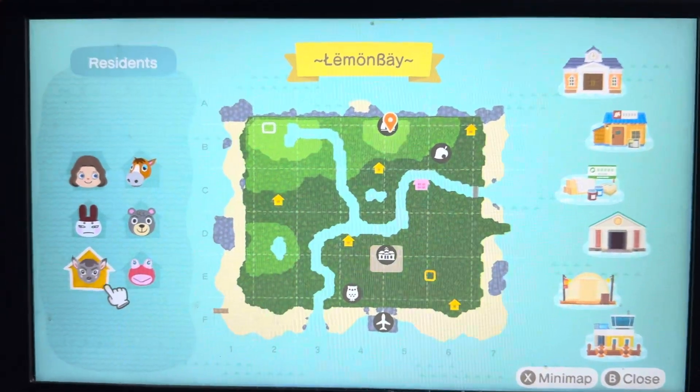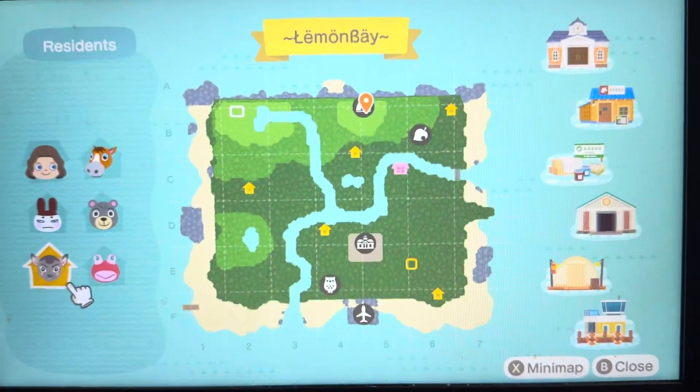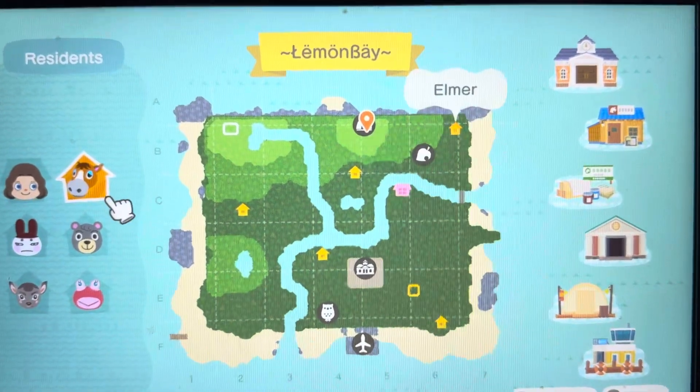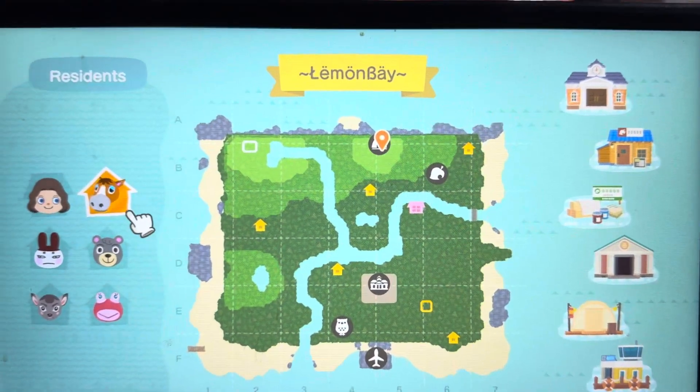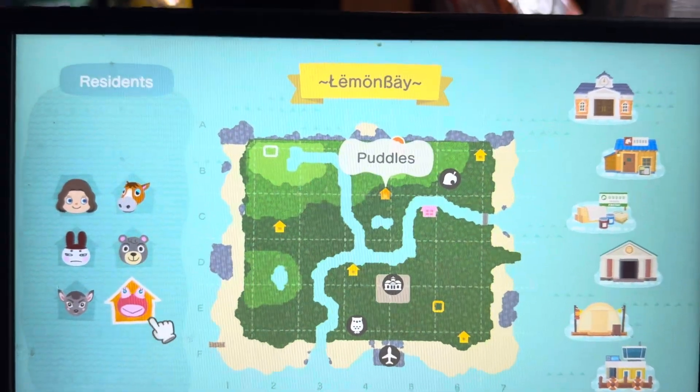So I was like, you know what, I will take it, let's go. I also had Elmer move in and I've got Olive and Puddles.